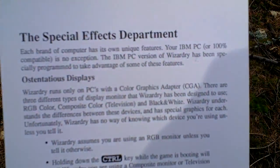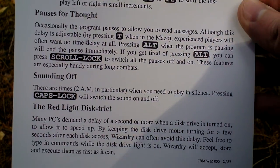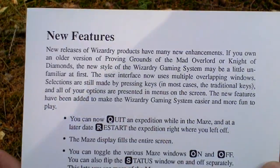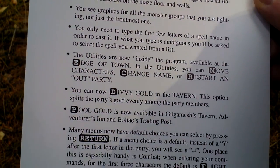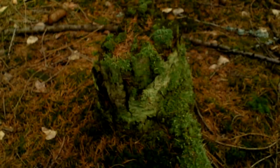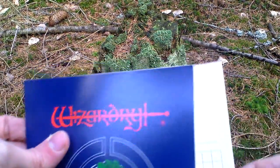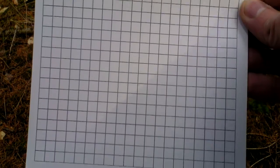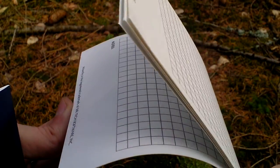The special effects department sheet — there's some technical stuff and new features of this Wizardry release. So, lots of paper involved. There is also a map plotting aid, that's a notepad that you can use to draw maps. There are, as you can see, more sheets.